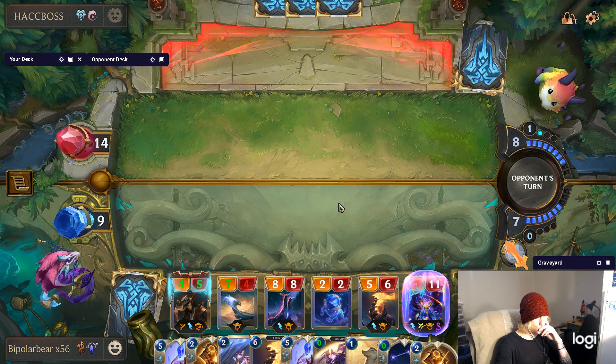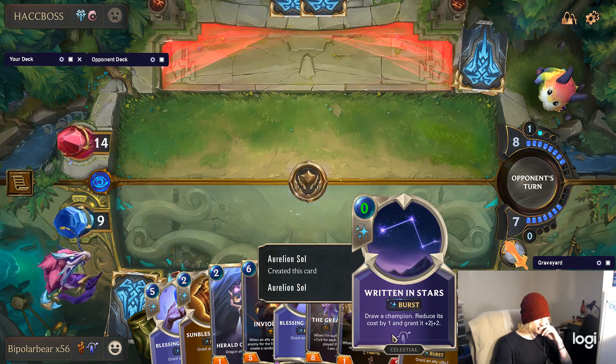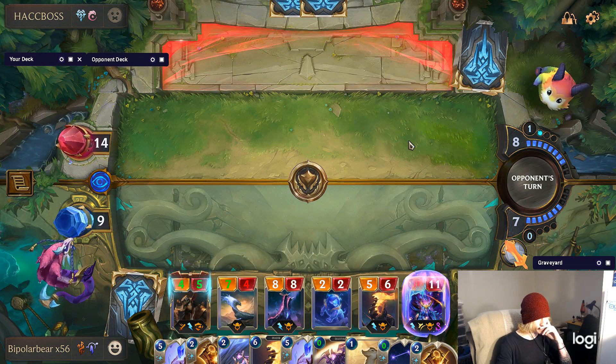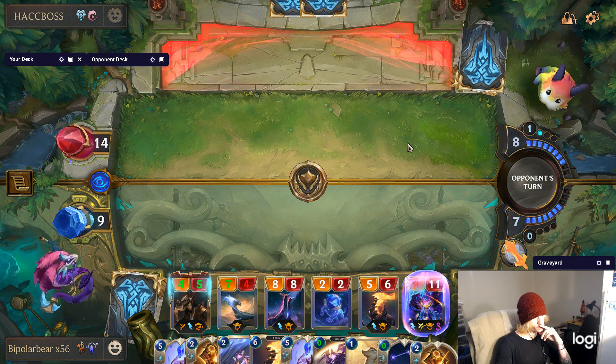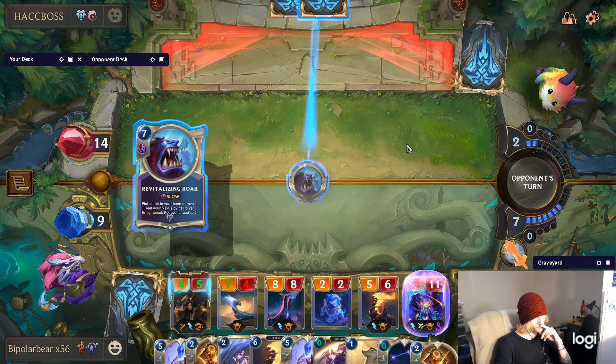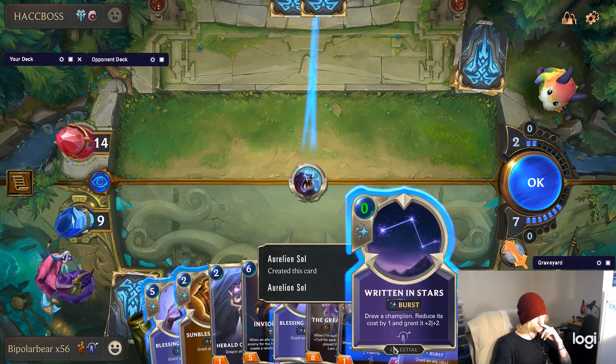Having an early Aurelion Sol in the field and an early one in hand when you got either dragons or celestials is just stupid powerful. It's just TF clogging up the board right now that stops me from having that extra space.